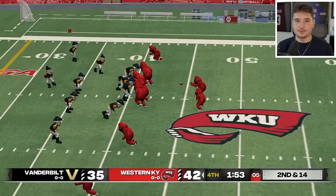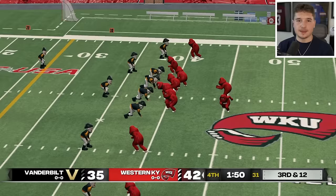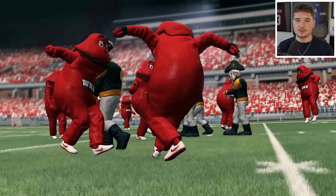With a couple minutes remaining, Western Kentucky has the ball and they're up by 7, so if they can pick up this 3rd and 12, they're going to seal their win — and that's what they do. The Hilltoppers defended their home territory successfully, and even though the teams were completely even, Vanderbilt still can't do good.